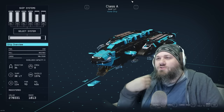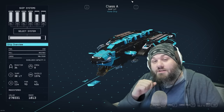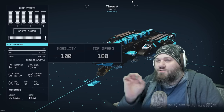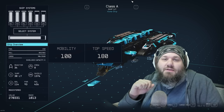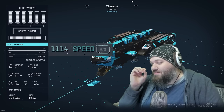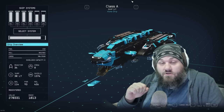Quick disclaimer: I have very high-end ship skills, so if your skills aren't maxed out your stats might be slightly lower, but you have the potential to bring them up. This is a Class A ship, so its primary function is speed and maneuverability. We've kept it at 180 top speed with 100 mobility, which are the maximum numbers in Starfield. While boosting, this ship tops out at 1114 — absolutely ridiculous.